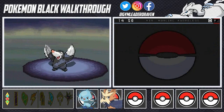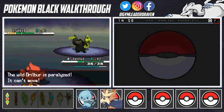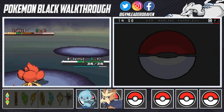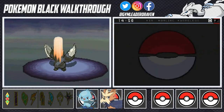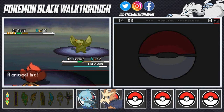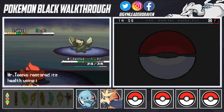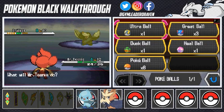Drillbur has pretty good defenses and resists Fire type moves. I'll use Lick to paralyze it — and it's now paralyzed! Mr. Teeny, you are fulfilling your duties. Another Razor Spin coming, so we keep weakening. It's probably weak enough, but here comes Mud-Slap — that was a critical hit, took us down a notch, but we'll be okay. I completely forgot about the Oran Berry equipped!